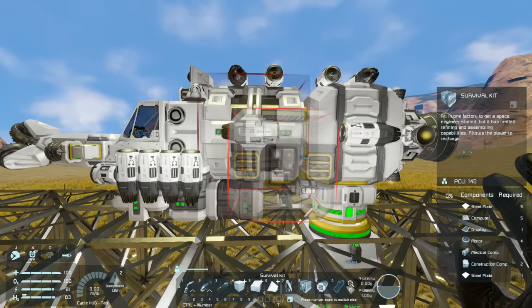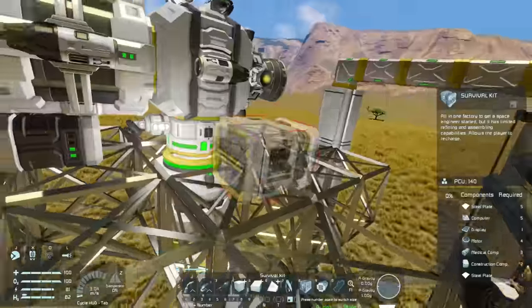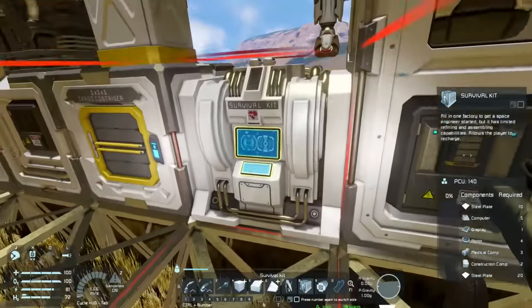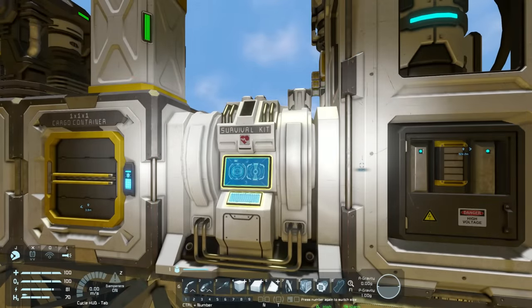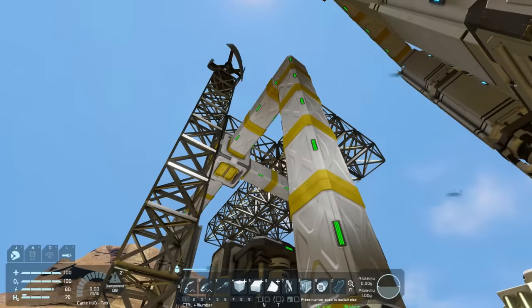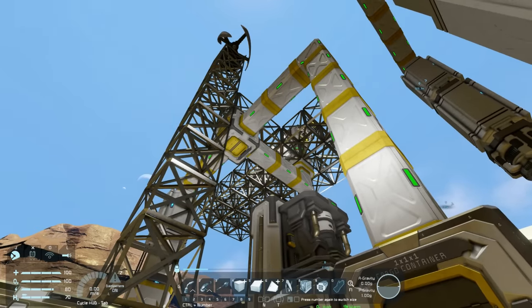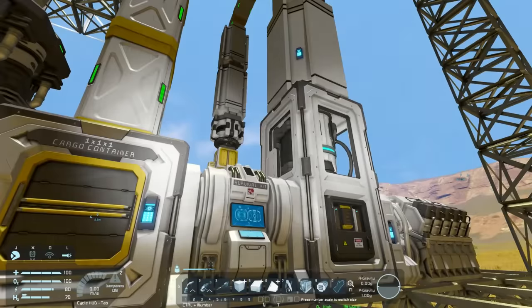Survival kits require medical components. Right now the only medical components we have are in our survival kit on our base, and I'm not willing to take the risk of removing it and putting it in something that I might crash into the ground at high speed, given that if that happens I have nowhere to respawn.